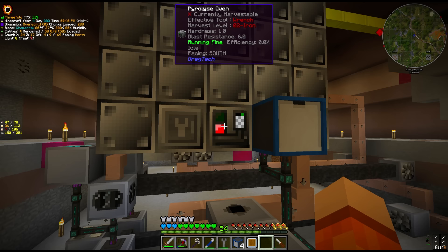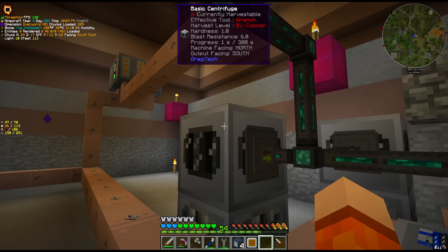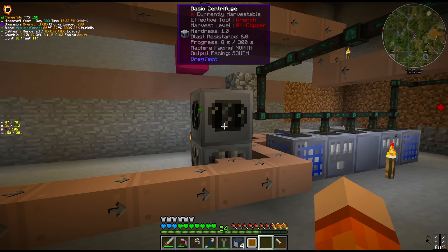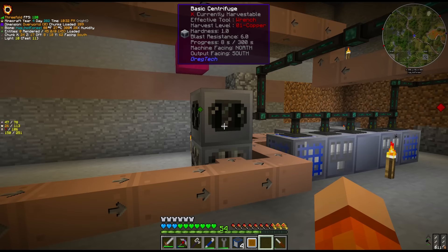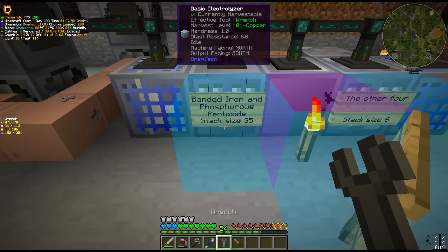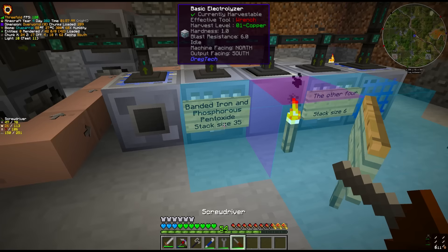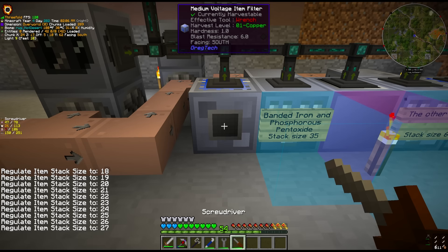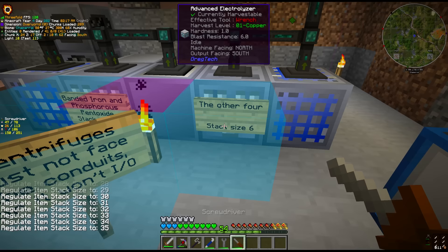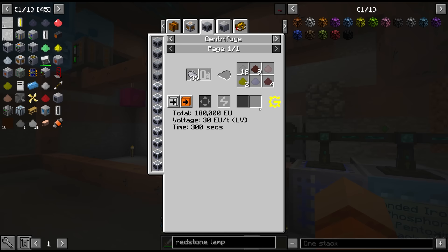The charcoal is placed in the fluid extractors — when you fluid extract charcoal you get wood tar. Wood tar is also what we get out of the pyrolyze oven, which joins this pipe and goes to the distillery to make benzene. The super tank automatically outputs down into the advanced gas turbine to power it, and also joins the main fuel pipe for the whole system — this connects to every single gas turbine, feeds them all benzene, and powers all the machines. Any excess out of the super tank is what we get as profit.